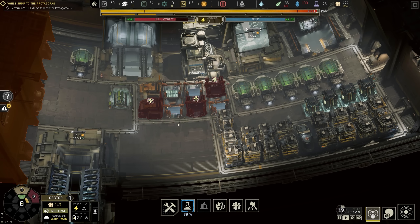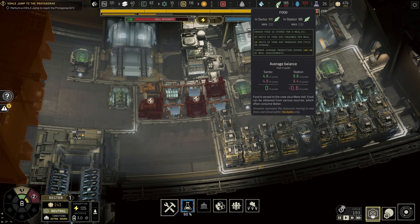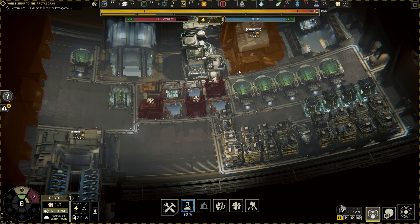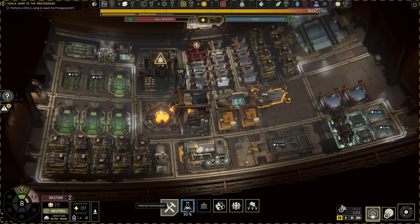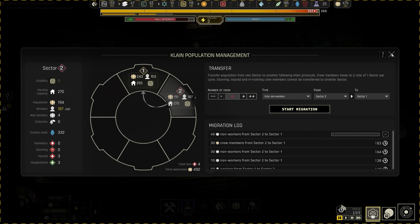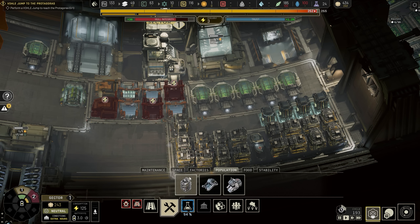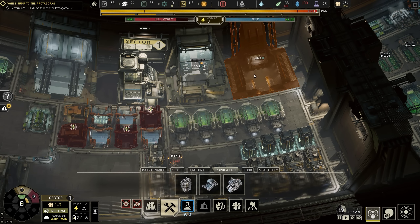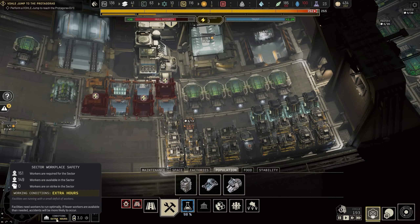Have I made any grave errors? What's food like? Food is actually full up in this sector, which is good. I reckon we start moving people over because we've got too many in here — people are working extra hours. Population: this time we want only non-workers from Sector 2 to Sector 1. We can click this until it goes red. 40 people can move. Get out of here, slackers! New house for them — they'll love it. 15 people can live in there, although I think there will be a little bit of homelessness. Just a little bit.